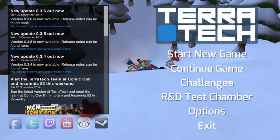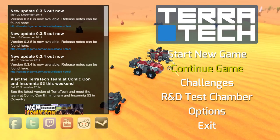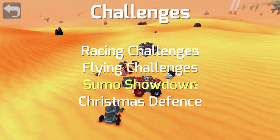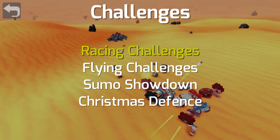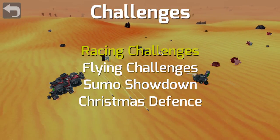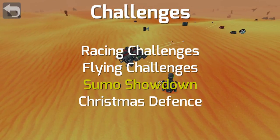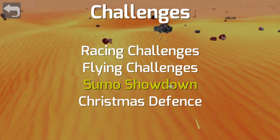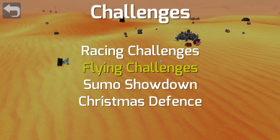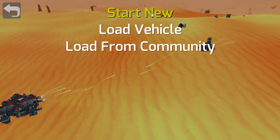Now that we've finished the main game, I'd like to show you some other things the game presents. The first are the challenges — you have racing, flying, sumo, and Christmas defend. Basically racing is you build a car and ride around; flying, you build a car and try to fly; and sumo is like a robot fight where you try to pull the other guy down. I'll quickly show you racing just so you can have an idea how it looks.